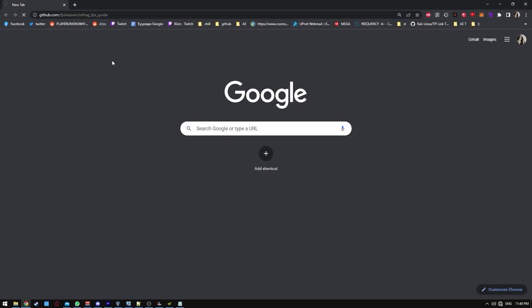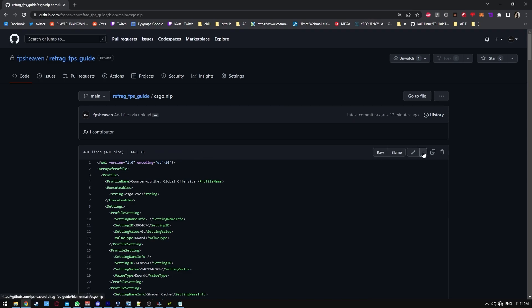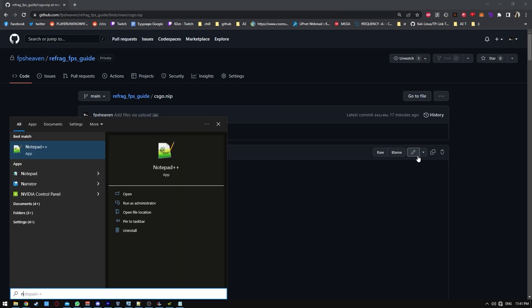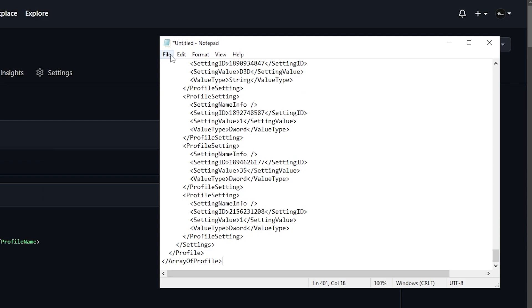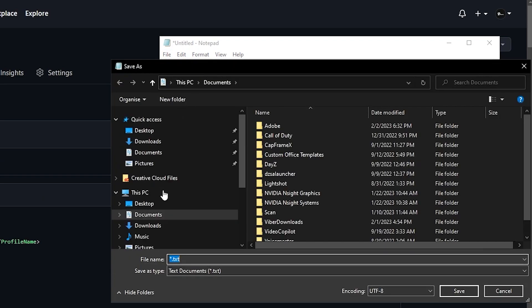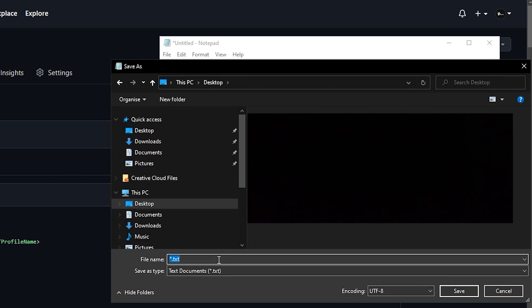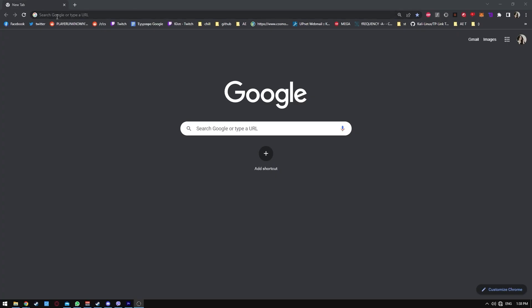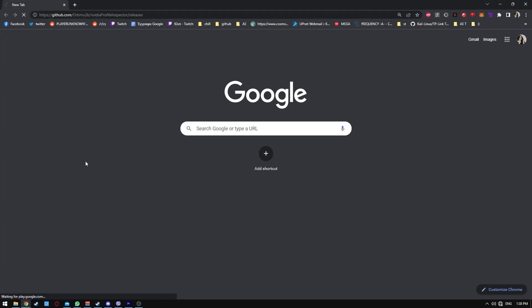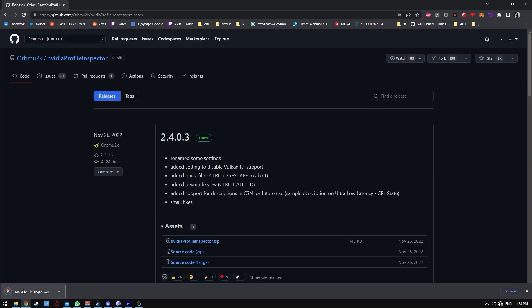Click the link on the guide to go to my GitHub page and download the CSGO profile. Copy the contents of it, paste it on a text file and save it as csgo.nip on the desktop. Once it's done, go download the NVIDIA Profile Inspector from the link in the guide and follow my steps to install the CSGO profile.